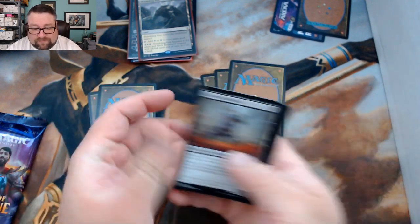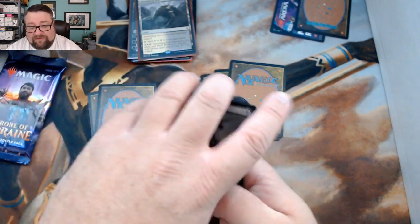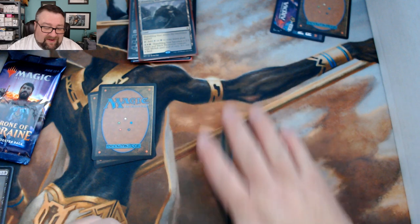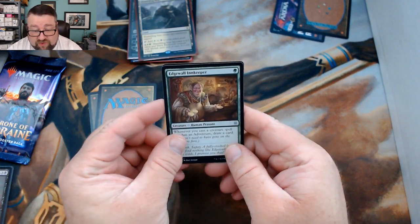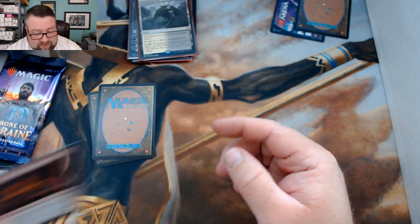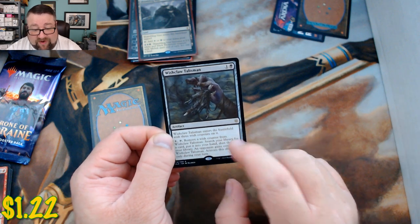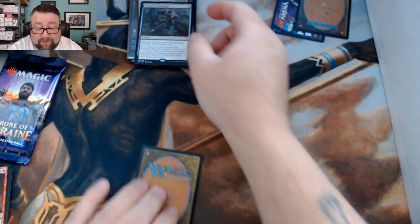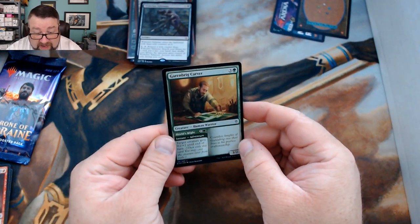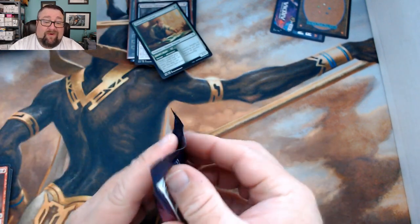There are no alternate arts in the common slot, but there's still some pretty stuff. We got a Deathless Knight, an Edgewall Innkeeper, and a Mad Ratter. Our rare is the Wishclaw Talisman — this thing just looks like fire in a bun, that's fun right there. Our foil is a Garmbrigg Carver. Congratulations Kevin, and you still got one more pack.